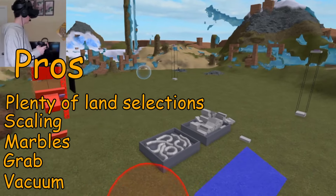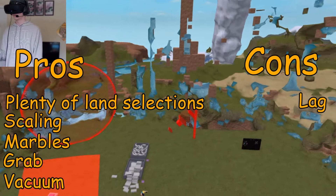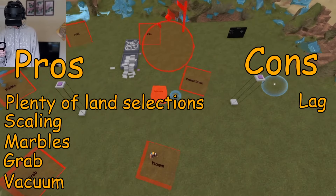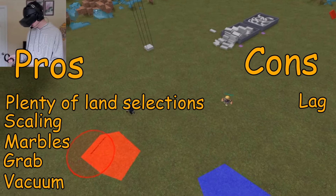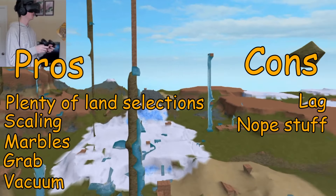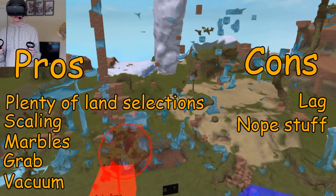It plays terrain with ice. I would consider this game a bit laggy. So the pros are you have a lot of options — paint, scale, replace terrain, vacuum, grab, and marble. You can interact with people as well. And the cons would be people have the ability to draw literally anything, and it could be bad or disturbing.